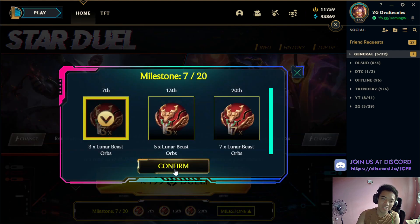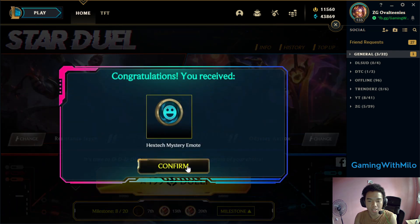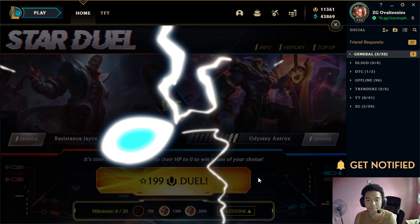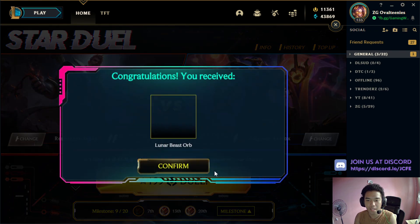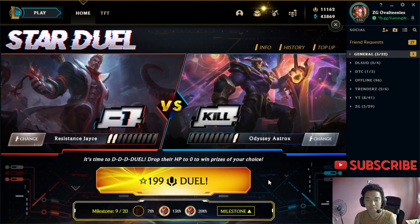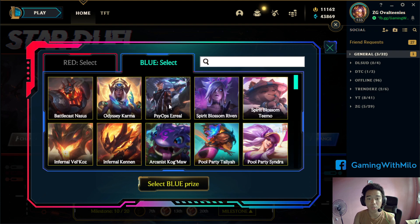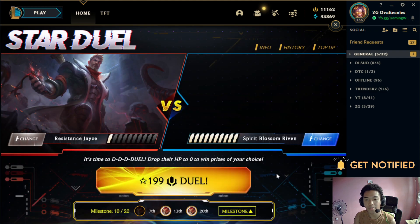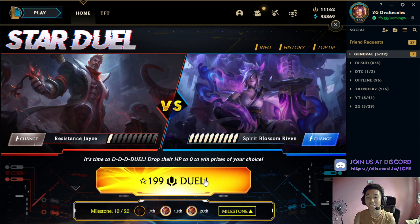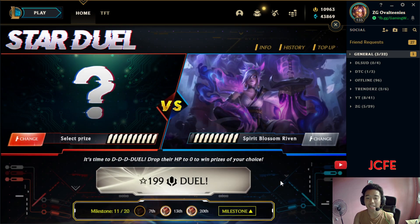Let's just get our milestone. Try na lang natin siya — minus 1. Sana mag-minus 2 na siya sa susunod. Nag-miss pa nga. Lunar Beast orb ang nakuha natin. Dun lang nagkaroon ng kill. Nakuha natin si Odyssey Aatrox and Masterwork Chest. Pili ulit tayo sa blue side — Spirit Blossom Riven. And let's see, mukhang mamapatay naman na natin si Resistance Jace. Duel tayo. And that's it for the kill — Resistance Jace and Hextech Chest.